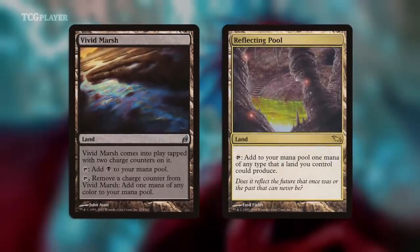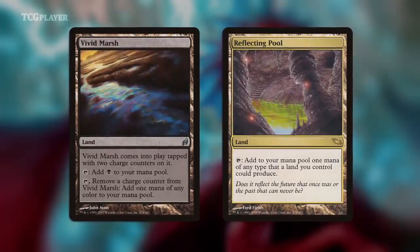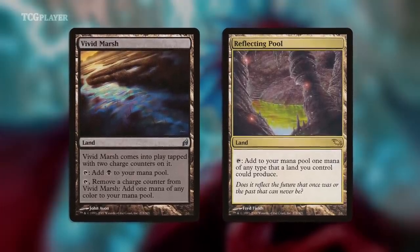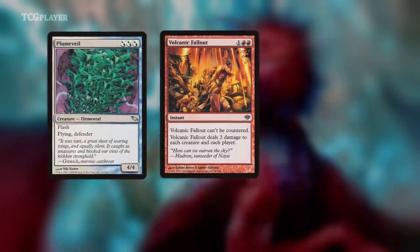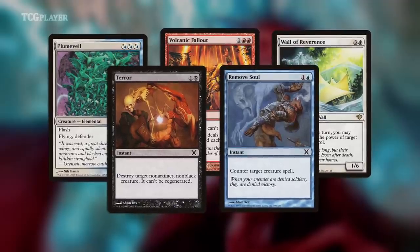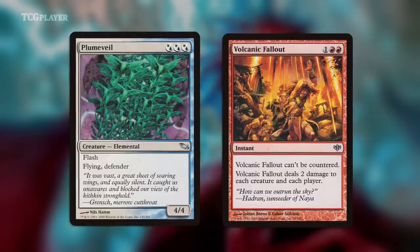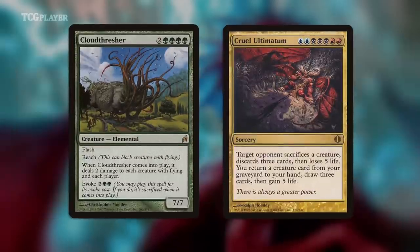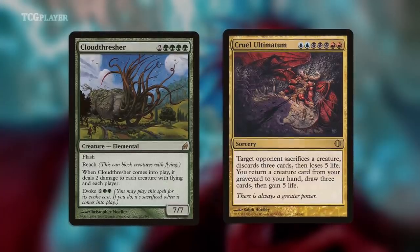I'm pretty sure the Vivid Land and Reflecting Pool combo was intentional given that they were in the same block, but slow combos like that are usually preyed upon by aggressive decks. However, stuff like Plume Veil, Volcanic Fallout, Wall of Reverence, Terror, Remove Soul, etc., all ensured that aggro couldn't really do anything. The roadblocks were good by themselves, and the fact that the deck got to cast the best six and seven mana cards in the format to close out games — unencumbered by something as trivial as a mana cost — meant that nothing else really had a chance.